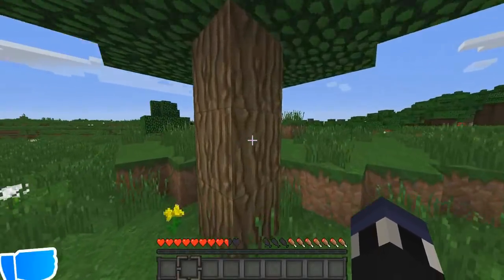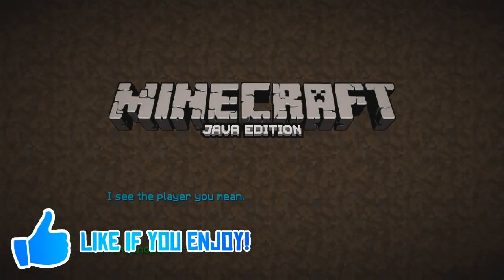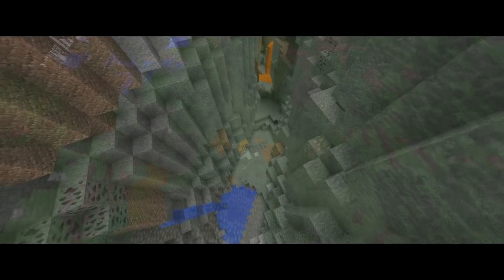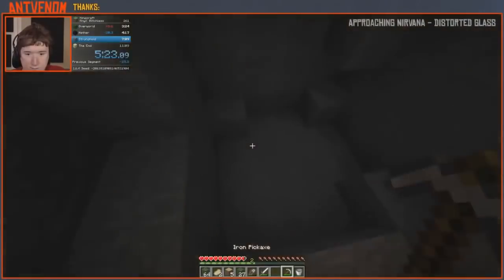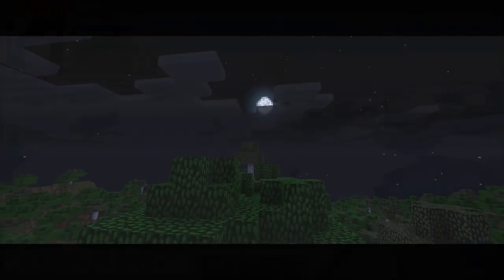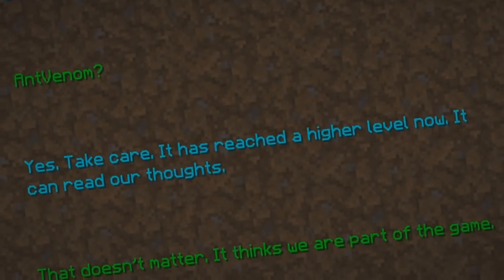Typically, when speedrunning Minecraft, the goal is pretty simple: to get to the end and to activate the credits. Currently, there are two different routes that players can take — Any% Glitchless and Any%. As you can tell by the name, Any% Glitchless is just straight Minecraft — no glitches allowed. Any%, on the other hand, lends itself to the possibility of using glitches like item duplication, the Ender Dragon skip, and so much more. However, the common thread between the two is still to get the credits to roll.